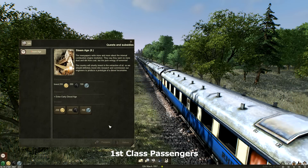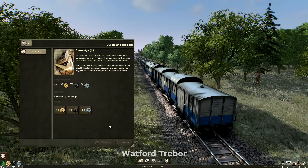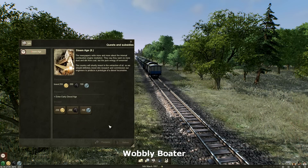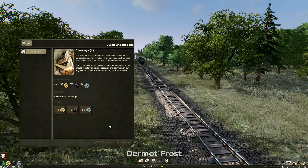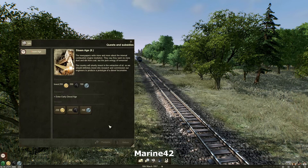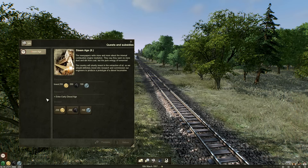Hello and welcome to episode 10 of our Machine Key playthrough. We are heading to the third era today, which is the early diesel age, so we get to see some diesel trains. Our massive moonlight train is heading off into the distance and this is our quest.